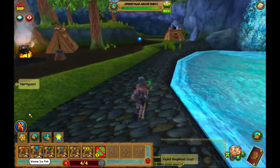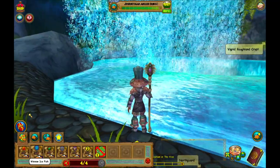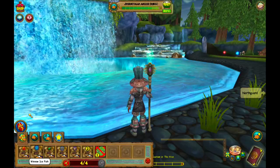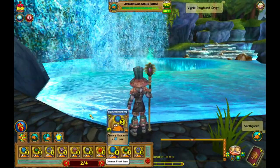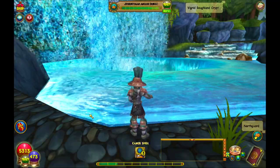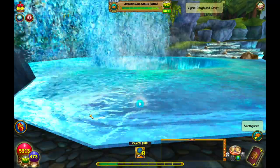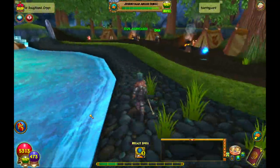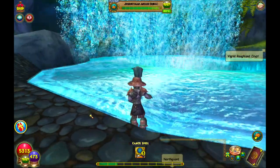Looks like we have an ice fish over here. So what we're going to do is try to catch that bad boy. I'm going to use the common frost lure. While the rank of the Polar Barracuda is 2, we'll use a rank 3 lure just to be sure of ourselves.